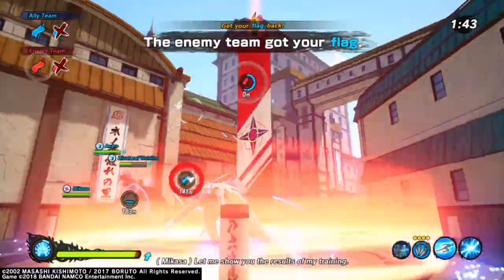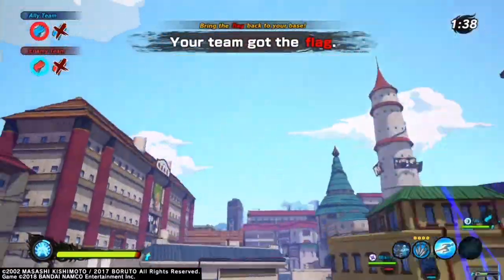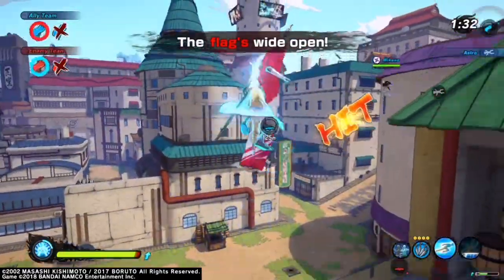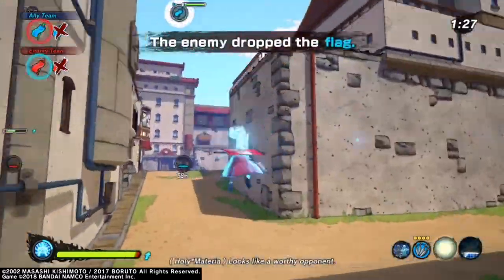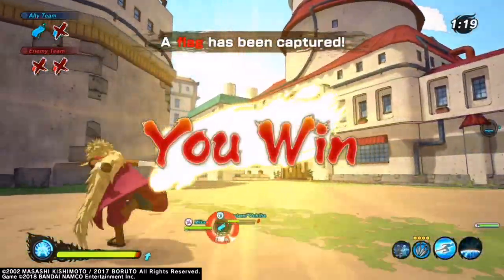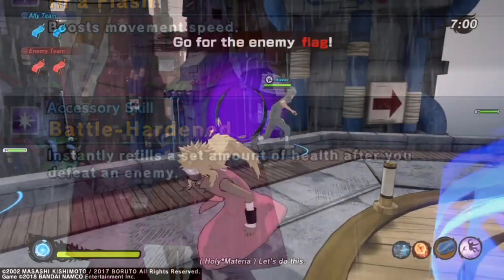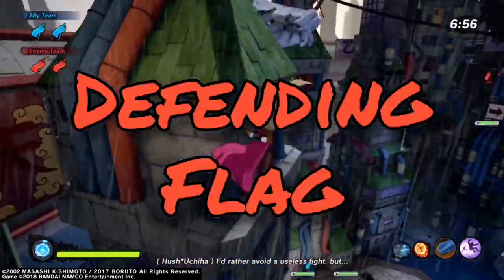Don't forget that with moves like Lightning Blade and Teleportation, if you use them while on a wall near the edge, you can use them vertically to go much farther than you would normally in the air. Having the high ground is a big advantage — this applies to all classes. Any move like Chakra Scalpel, Chidori, or similar can be used vertically for altitude. For the accessory, I run Battle Harden, which gives you life back when you get kills.